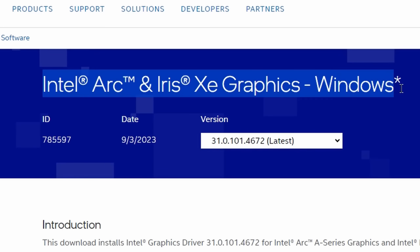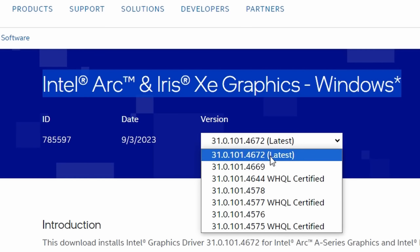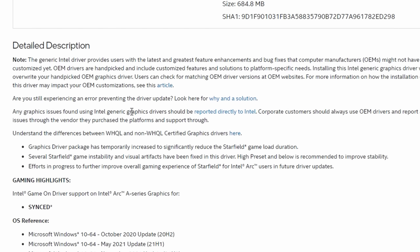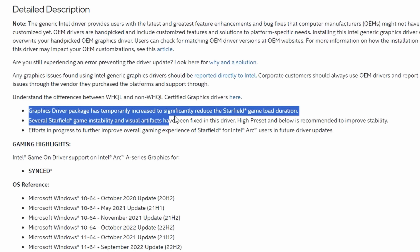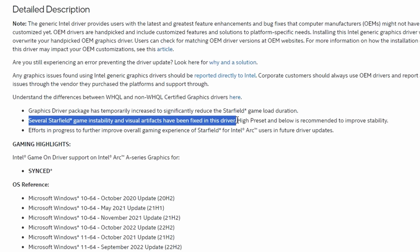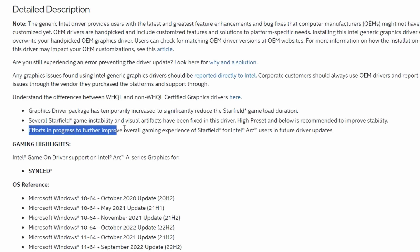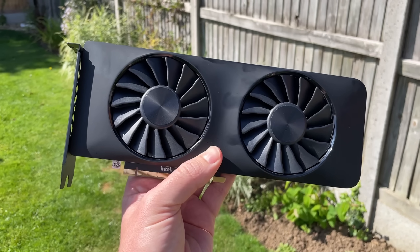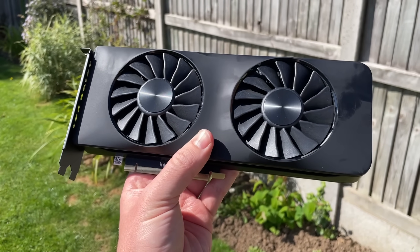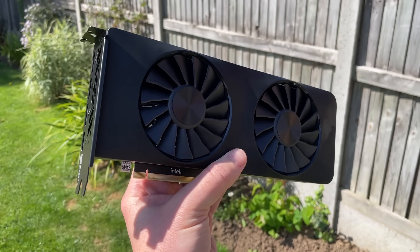The software version ending in 4672 is available to download now and aims to start tackling Starfield's issues. Intel have also stated in the notes that further efforts are in progress to improve performance, so I like to think of this driver version as a bit of a stop-gap — something to tide us Arc owners over until more improvements are made. I'll be following along and making update videos as new drivers get released, and while this initial update isn't perfect — far from it — it's a solid start.